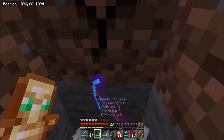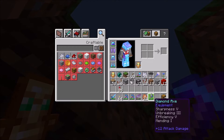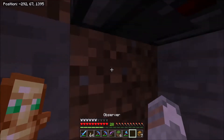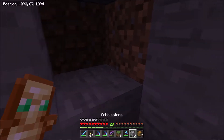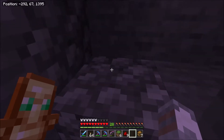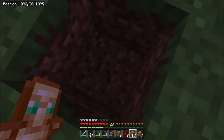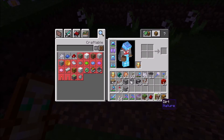We get a chest so we can refill with bone meal, and then we need a way of activating this. We need an observer facing up into a grass block, then we can break that and use cobblestone, then get some redstone dust. What we want to happen is each time the floor shifts it will activate this observer, which will send a redstone signal to activate the dispenser to send bone meal into the block directly above it. So that is our dispenser system done.